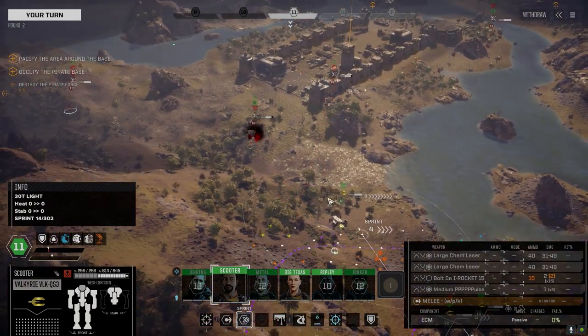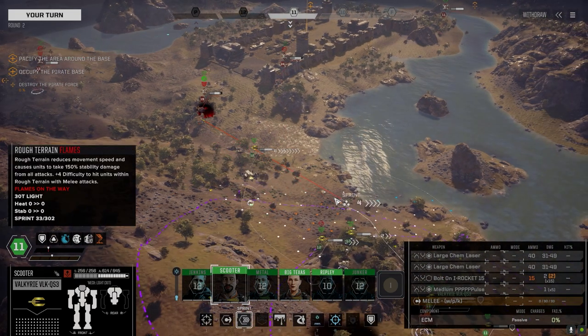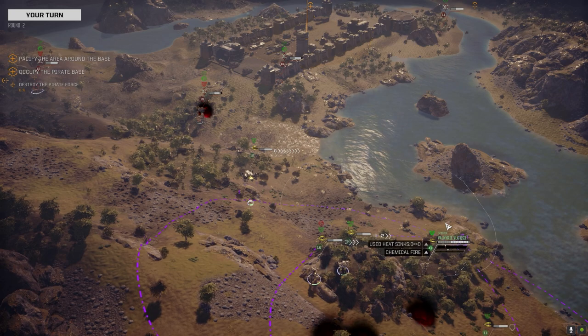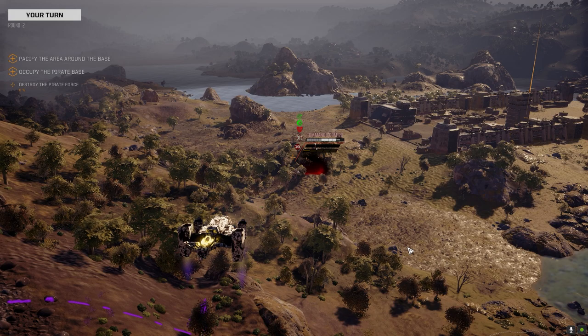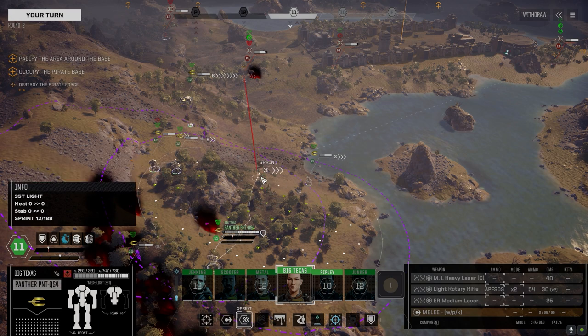Valkyrie - this thing's got some speed. Let's not give that Urban Tank a direct shot with all its missiles, let's go over here. I'm gonna take a shot at this guy here, we might get lucky. And then again, we might not. Should be able to kill this Commando the next couple turns. Let's get into here - I want to move in quickly.